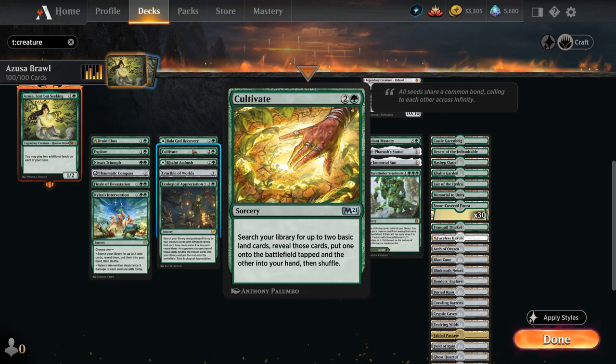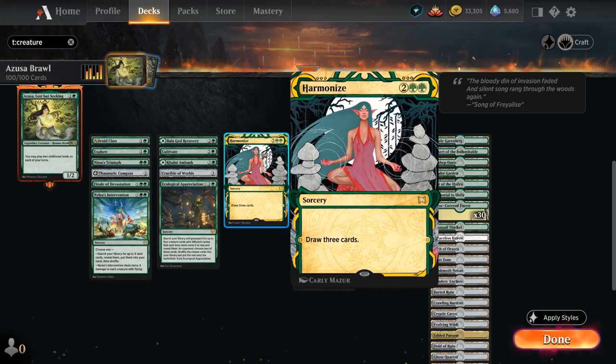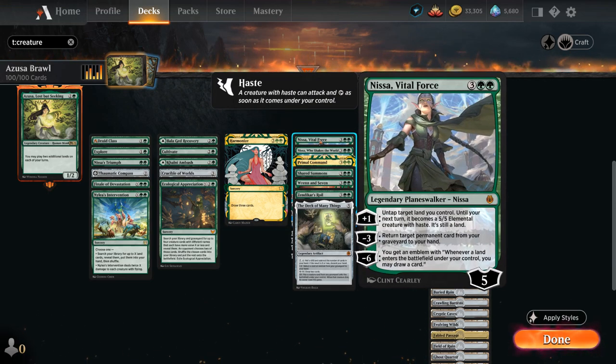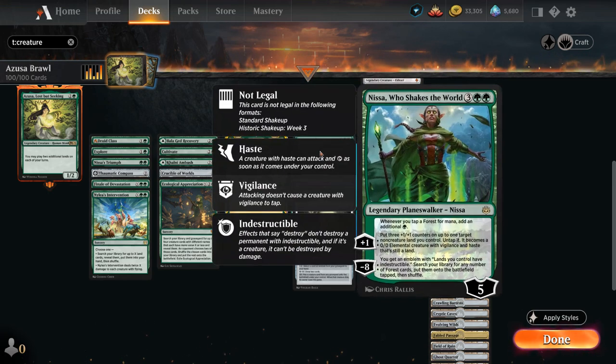Cultivate was close to being cut, but it's still a nice two-for-one that ramps us and puts an extra land in hand that we can quickly play out. At 4 mana, Harmonize draws three — a nice way to refuel. At 5 mana, Nissa, Vital Force: we can quickly emblem at minus 6, at which point we draw a card whenever we play a land, which is very powerful in this deck.